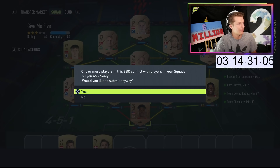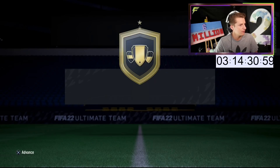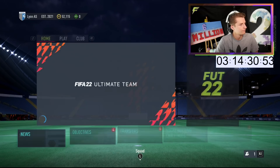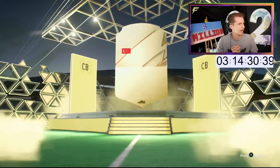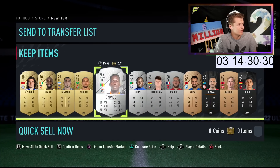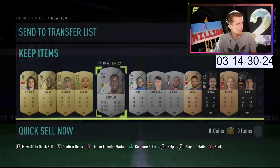Opening up the Rare Mega Pack. Probably send it all to the club. Pikachu — Pika pika. We're going there. You've got Forfona and you've got Marilio — he actually sells on for some good money. And we also get this guy who also sells on for some good money. Very nice right there. Going to send that all to the club and open up the Rare Mega Pack.